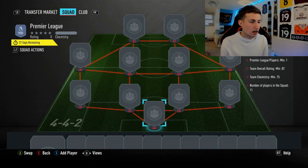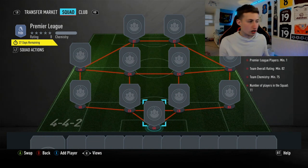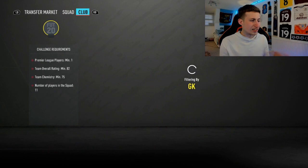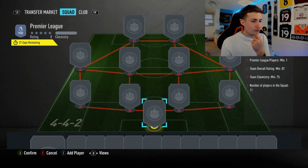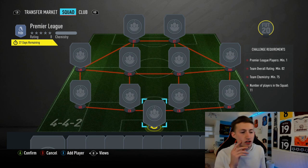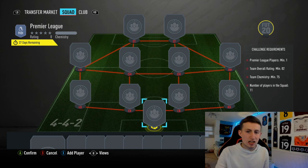Of course, if you want to navigate the menus for SBCs, the squad building segment is completely different this year, so it may take a while to get into it. But with that said, let's get into the Premier League SBC for this one. As I move down here, for this you need one Premier League player, 82 rated with 75 chemistry, which should be quite easy to do. So let's get into how to complete the Premier League SBC.